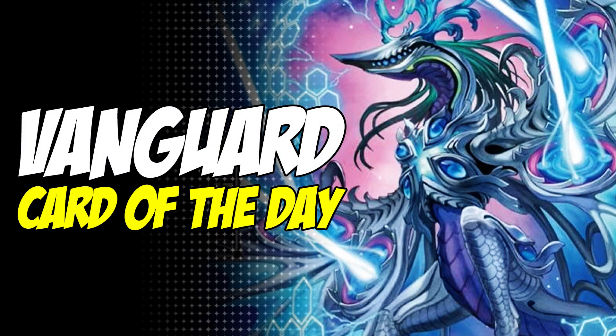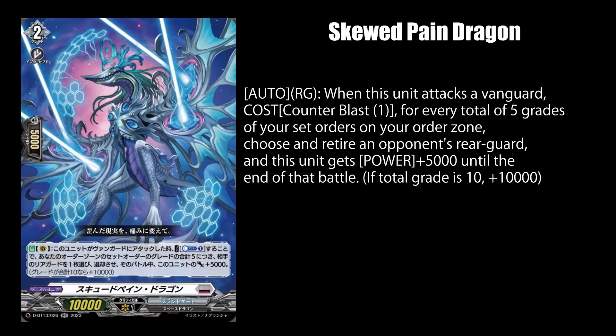Today's card of the day is Skewed Pain Dragon, a Brand Gate unit card. While on rear guard, it lets you pay one counter blast when it attacks a vanguard to retire an opponent's rear guard, and get 5k power for every five total grades of your set orders in your order zone.